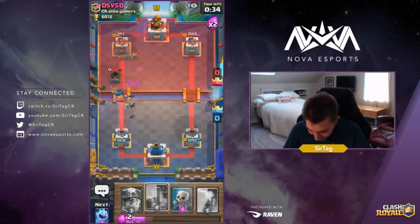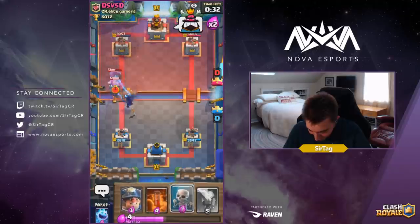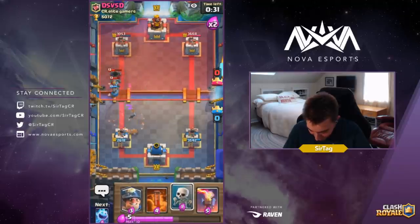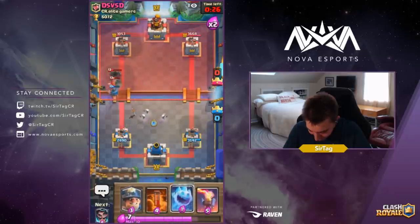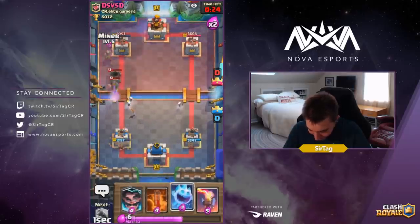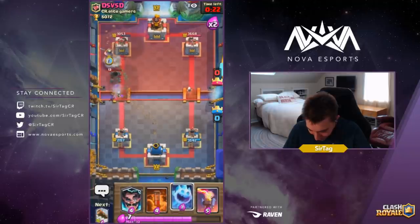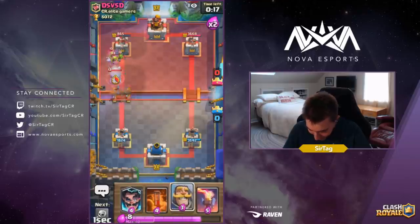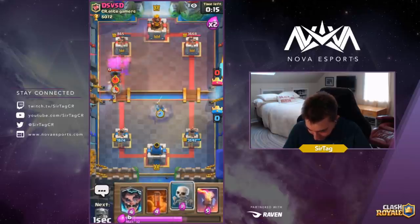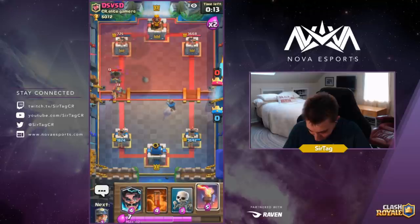Could have done that a little differently but it doesn't matter. Keeping the Electro Wizard alive is all that we needed — that is all our needs are in life, to keep that Electro alive. Dropping our Miner — this man is gonna be a very sad Panda because he's not gonna catch our Miner. We predicted that, and we're gonna drop our Knight in the opposite lane.